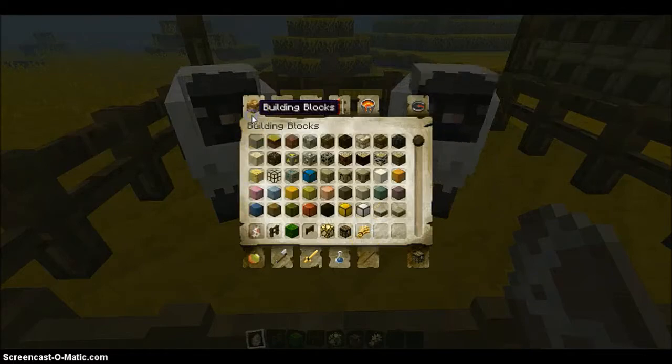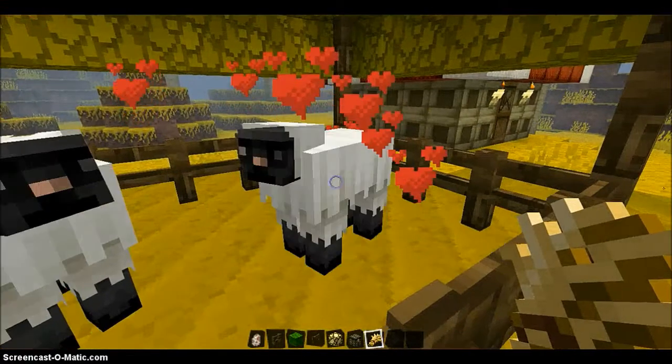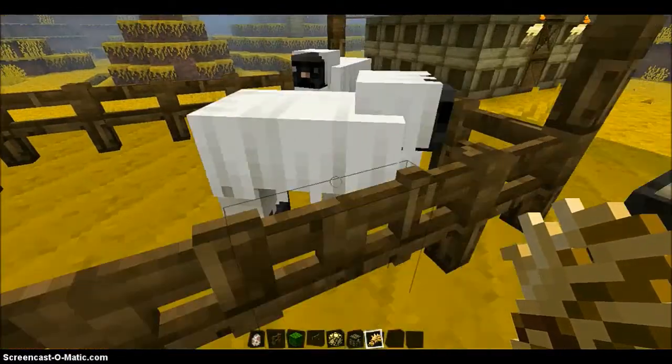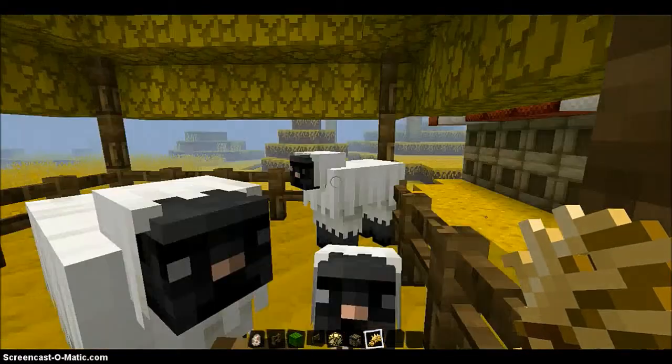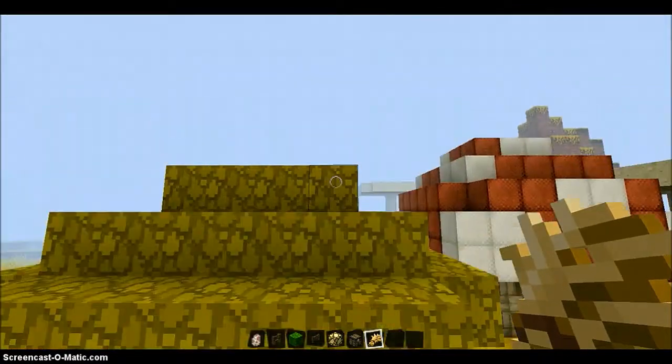Right now I'm just going to get out some wheat to get the sheep's attention. Oh yeah, I've got their attention now! Baby sheepy, baby sheepy, where are you baby sheepy? Here's the baby sheep — isn't he cute? Yeah, it looks the best in this texture pack I find.